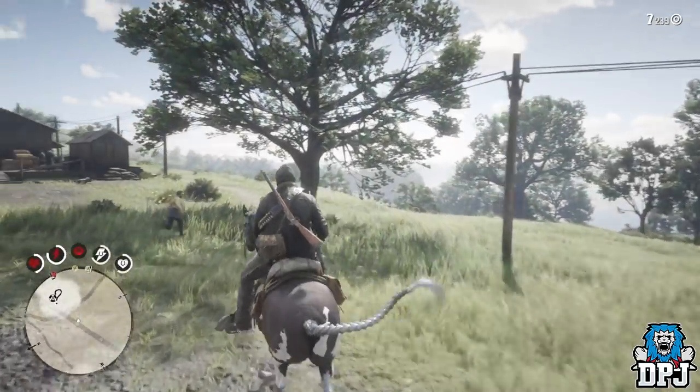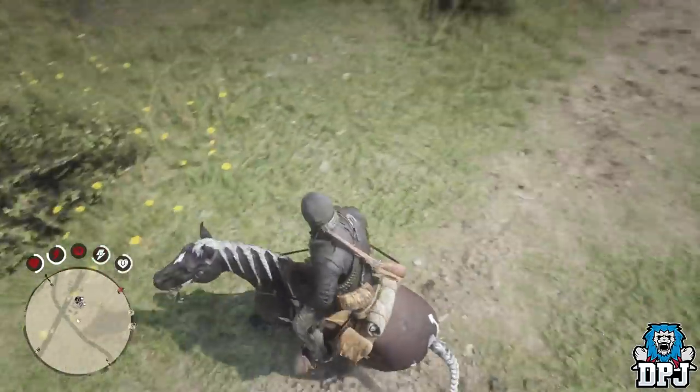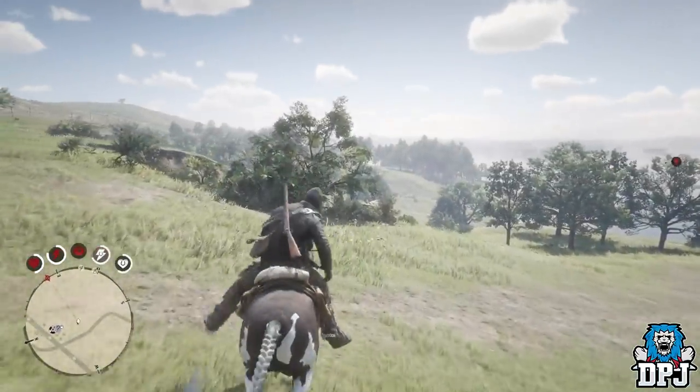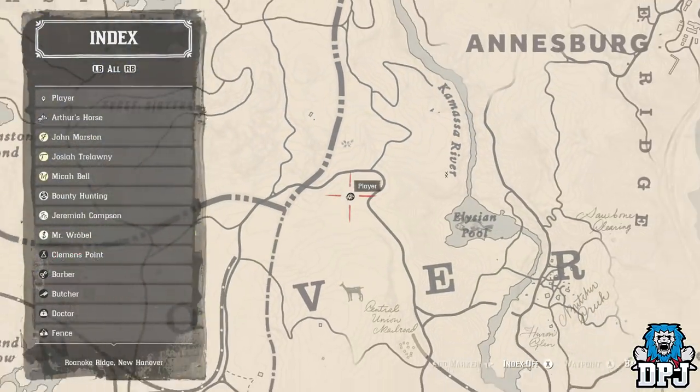Did you know you can melee on your horse by kicking? If you are running alongside other horse riders you can kick them — like those good old Road Rash days. To kick while riding your horse, simply hold B or circle and just kick away.